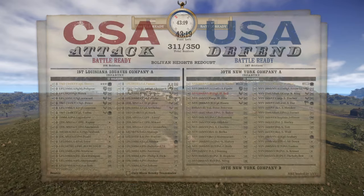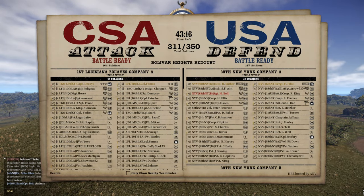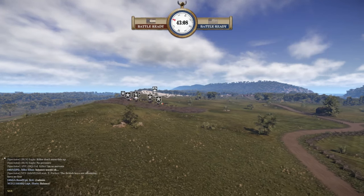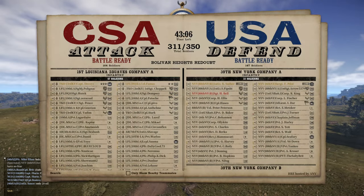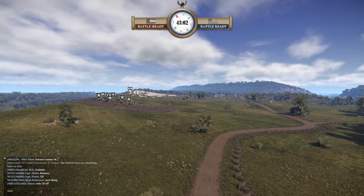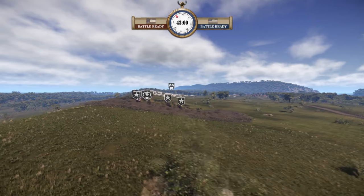We have for today a Boulevard Heights Redoubt for this HRE, 3-11 on the server pop, 164 on the attacking CSA versus 147 for the Union, although they are going to balance a Union unit over. Just starting out, since HD is on the Union team, how do you see the artillery getting integrated into this Union defense?